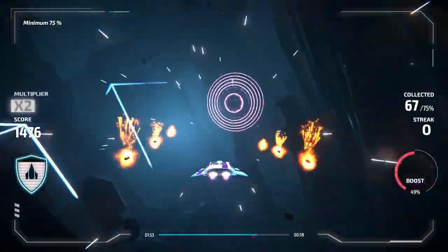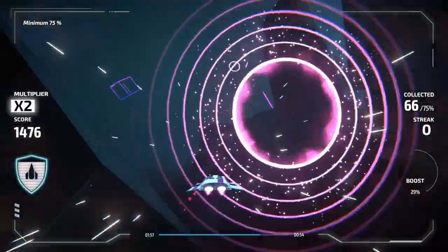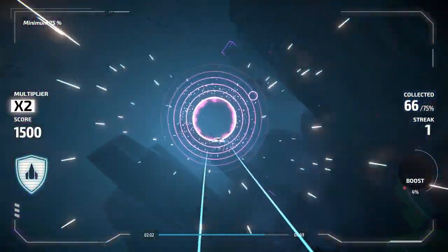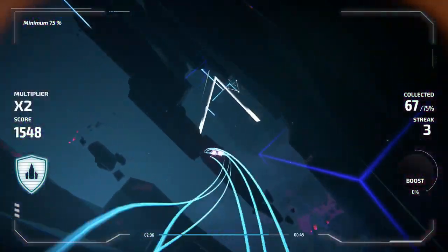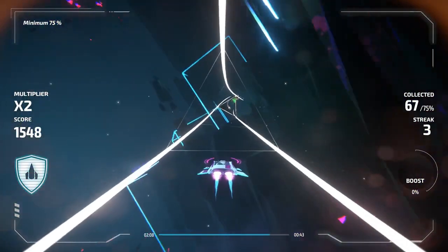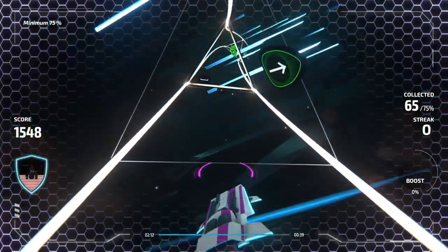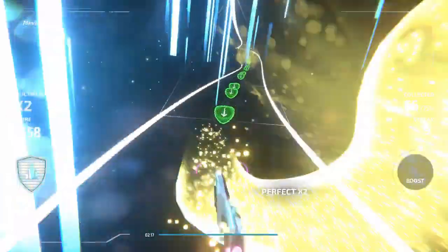However, I have to be frank that the Invector series, though fun and exhilarating, is starting to feel like it's orbiting the same old star. If you're a franchise veteran, you might argue for the familiar, but even then there's no denying that Rhythm Galaxy feels a lot like the previous games. You control your spacecraft, weave through floating rings, hit jumps and boosters — it's incredibly satisfying, yet echoes a sense of deja vu.